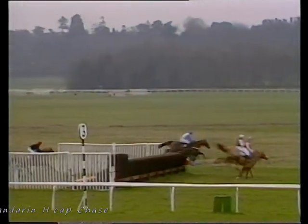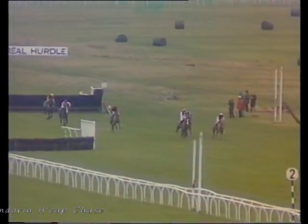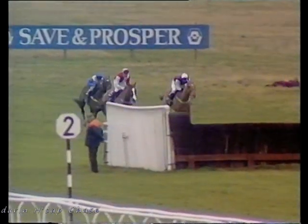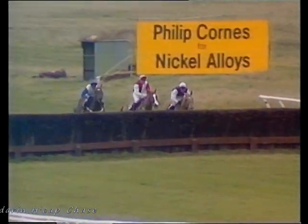Polyphemus and Solid as a Rock — these two land almost together. Polyphemus, Solid as a Rock and Brown Windsor, Mount Parson back in four now. Solid as a Rock going strongly on the near side and comes to take the advantage. Solid as a Rock lands in the lead there from Polyphemus and Brown Windsor as they race towards the second last in the Save and Prosper Mandarin. Solid as a Rock lands in the lead from Polyphemus, Brown Windsor back in third, racing to the final fence.